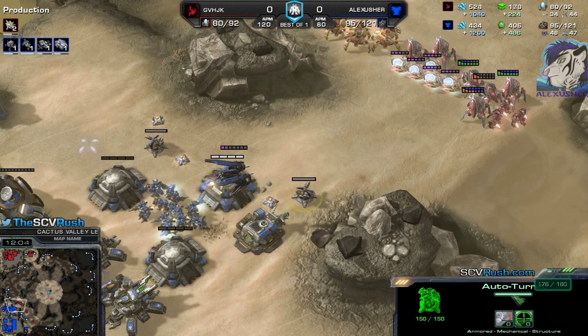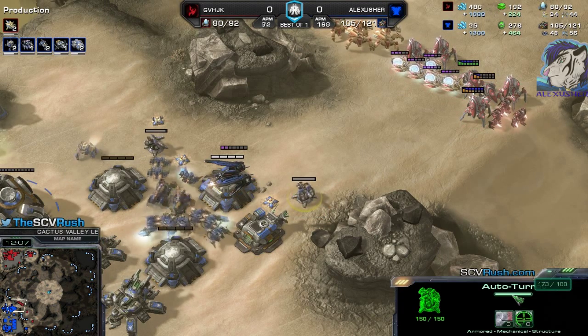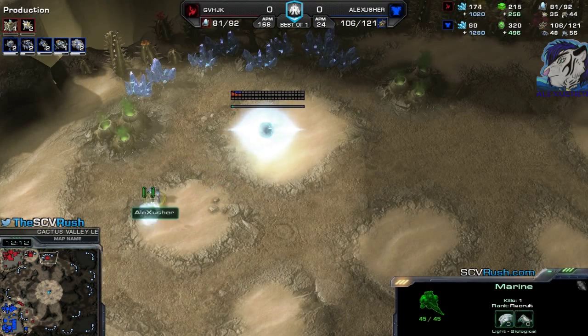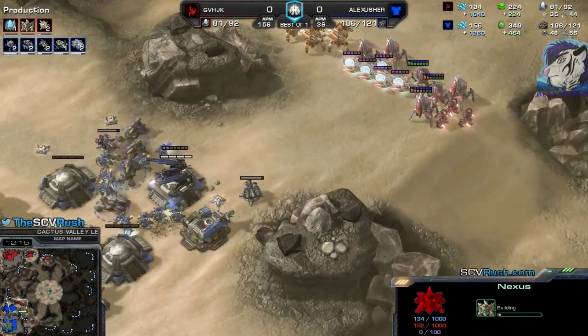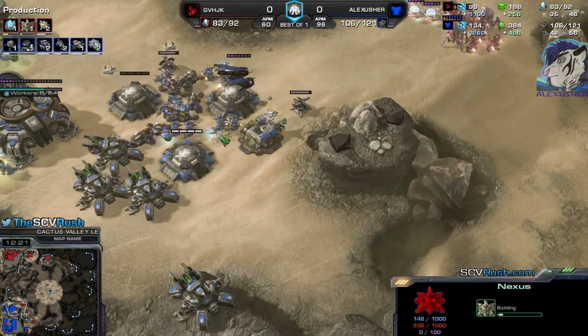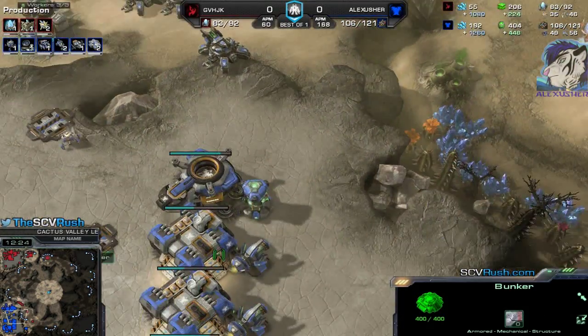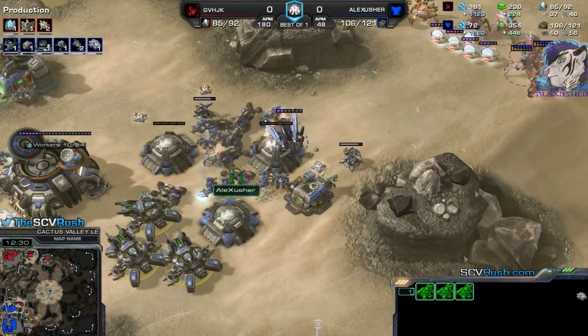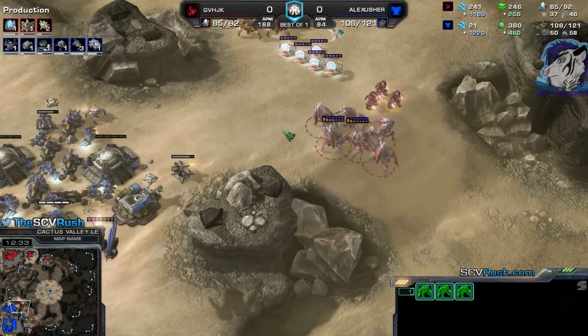Auto turrets — preemptively — that's fine. There's the Nexus, killing a Probe, but I see it. I know — so he wants to expand behind that, but it could be a fake. I need to be very careful how I manage this. He doesn't want to attack into 3 bunkers with a lot of Tanks, Widowmines, and Hellions — that's for sure.